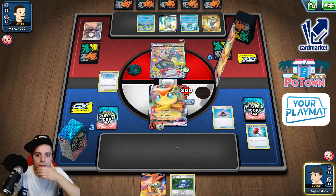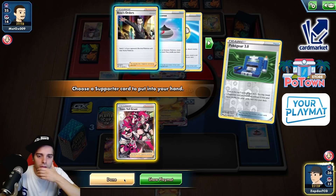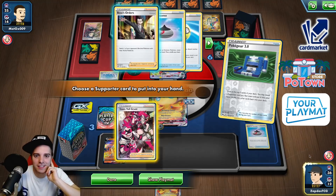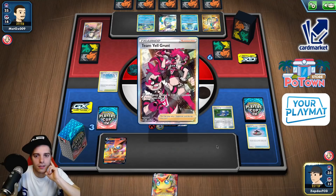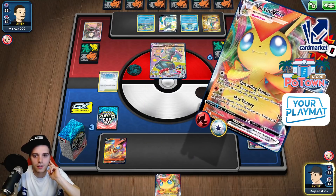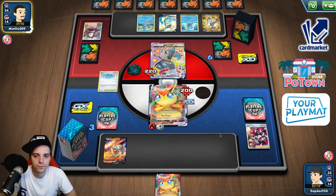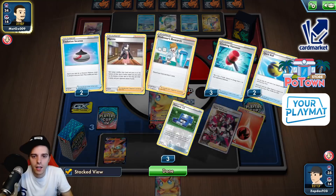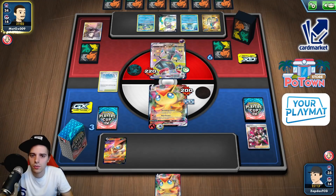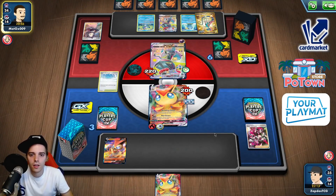I want to maximize our chances of drawing into a supporter, so let's just go for Pokégear. Team Yell Grunt, Team Yell Grunt, Team Yell Grunt, or Boss's Orders — taking two prize cards. Let's go for Team Yell Grunt. Activate Max Victory. At least we are safe from an attack. This guy seems to be stuck. He attaches again to the Dragapult — could slap 60 with double Quick Shooting but it's still not a knockout.